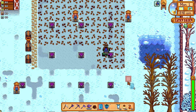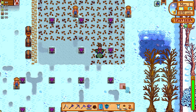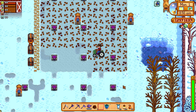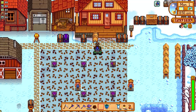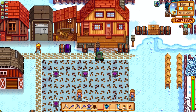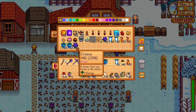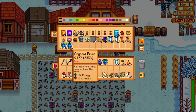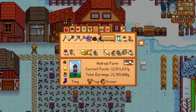Crystal fruit can be obtained by foraging on the maps or by planting winter seeds. Those seeds will give you random foraging items, but they do have a nice probability of getting you a crystal fruit. When you get the crystal fruit, you have two options: you can save them to make more winter seeds in order to keep creating more and more crystal fruit, and then place them in the kegs to make wine — or you can just place them in the kegs and make wine right away.